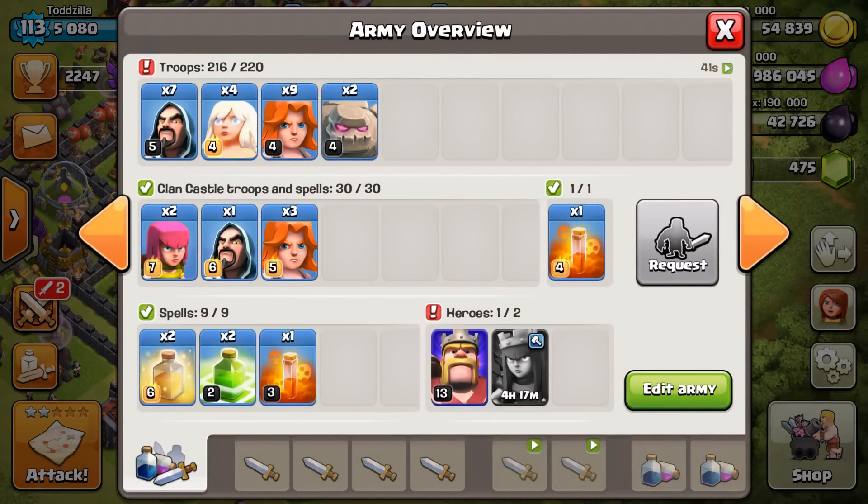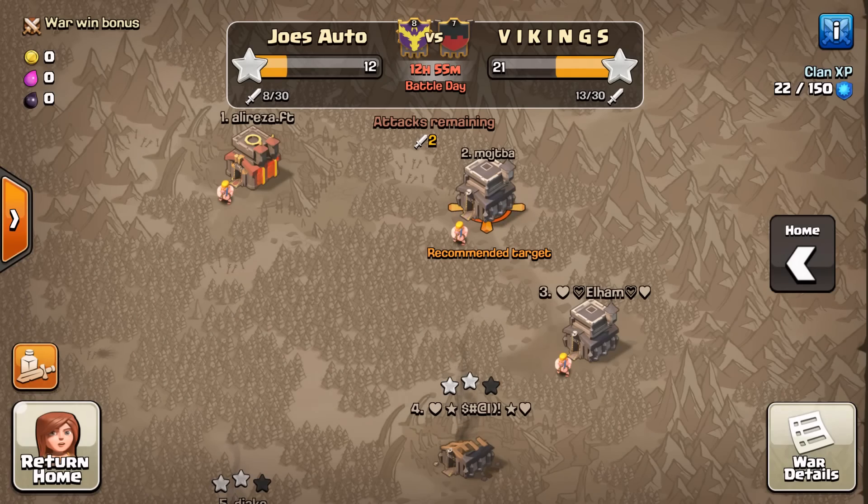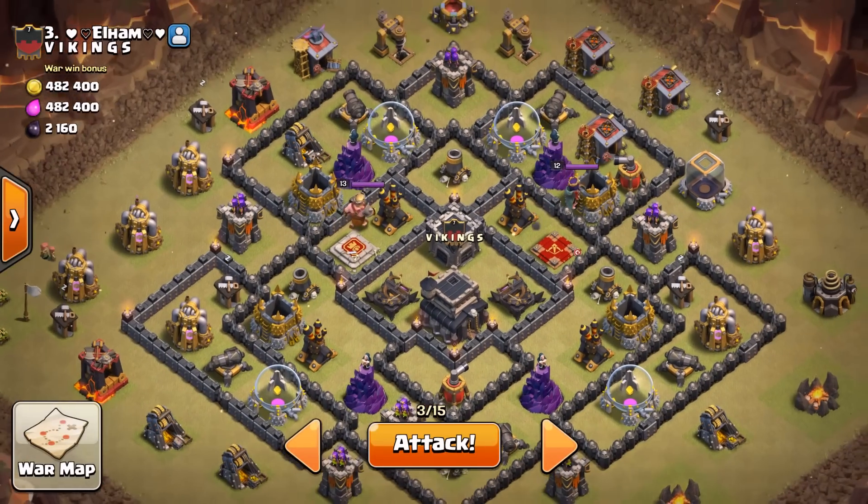So I got the 9 Valkyries, 4 healers, 7 wizards, 2 golems, and then in the CC: 3 more Valkyries, a wizard, and an archer. And then 2 jumps, 2 heals, and 2 poisons. That's the general attack troop composition that I use.